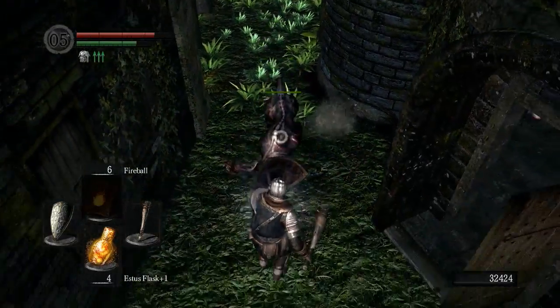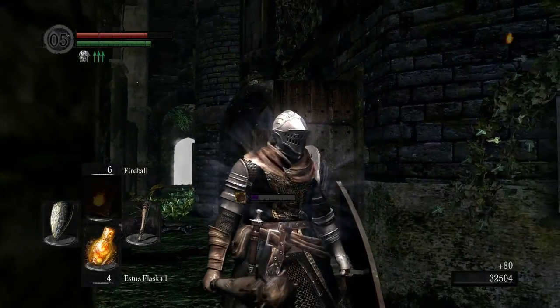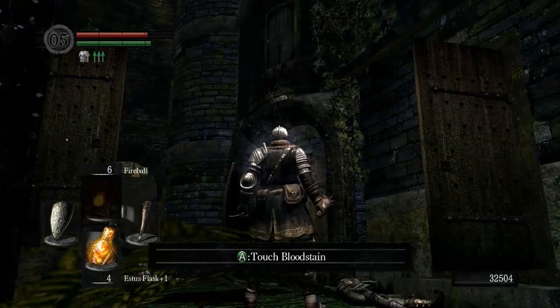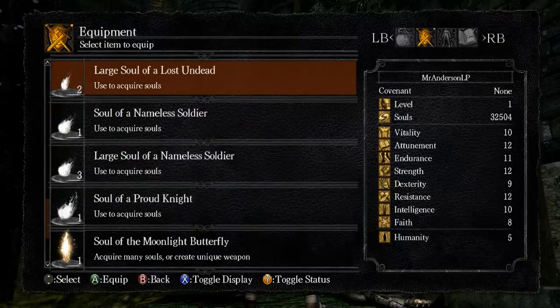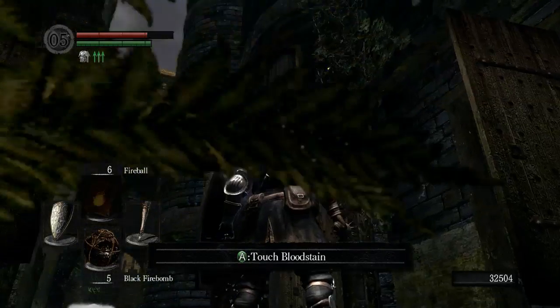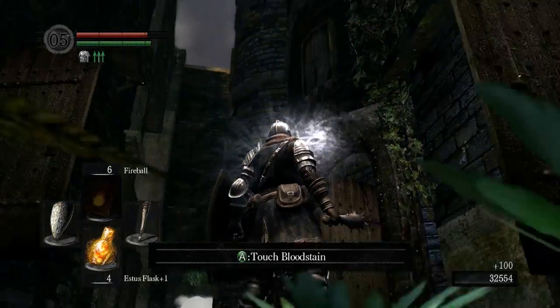There's one more dog over yonder. Come at me, Fido. Fantastic. There's another dude around here — oh, he's stuck in the building. I have never seen this bug before. Probably a cause of the 60 FPS patch. Let's just see if we can kill him, shall we? There's not really any point, but we may as well.